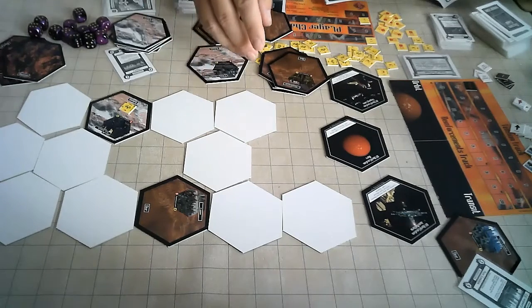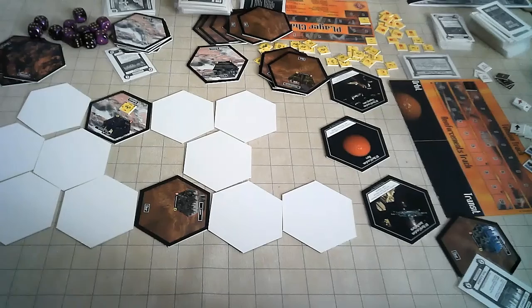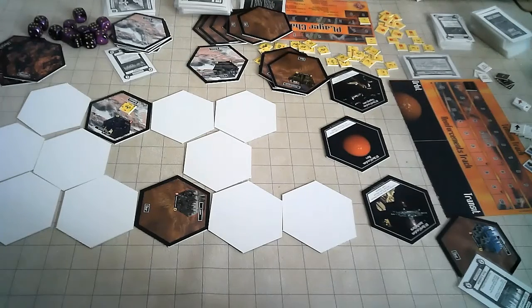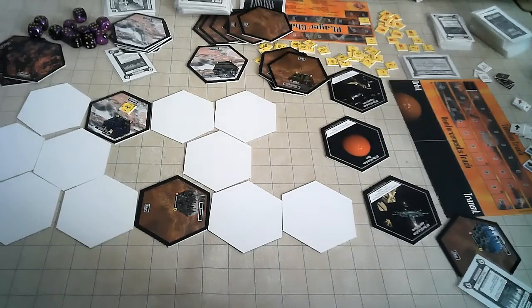Then the first turn of the game begins. Turn sequence: increase tension by plus two, draw mission cards — each player draws a mission and may buy one extra mission card for five credits. If a player controls the platform, they get an additional mission card. Then the transit segment: advance all units in transit to orbit.